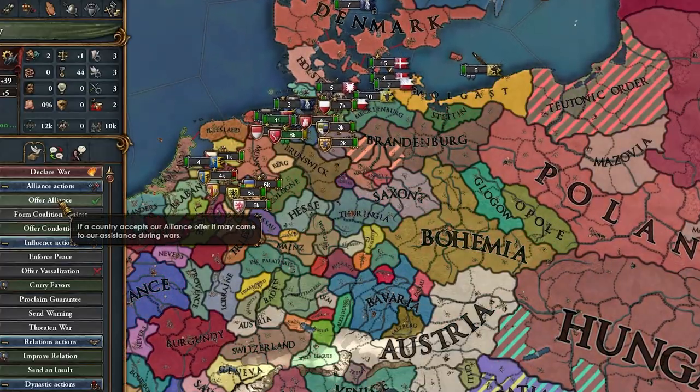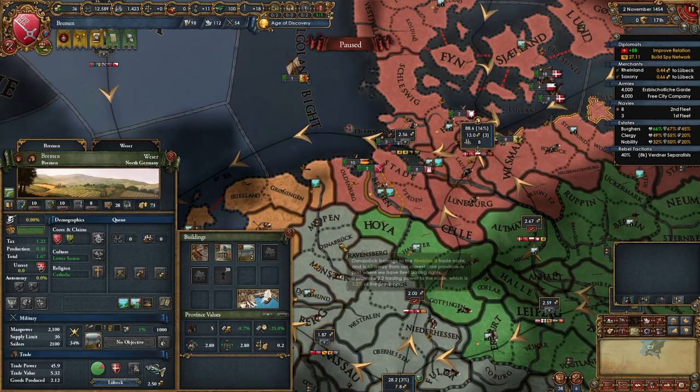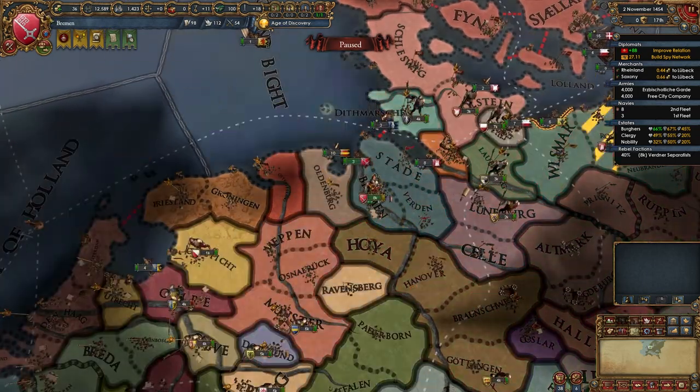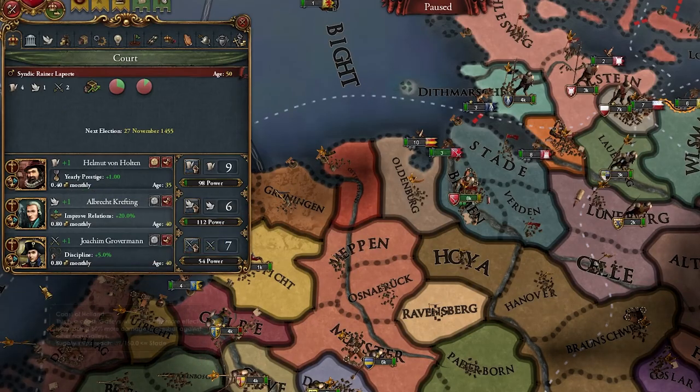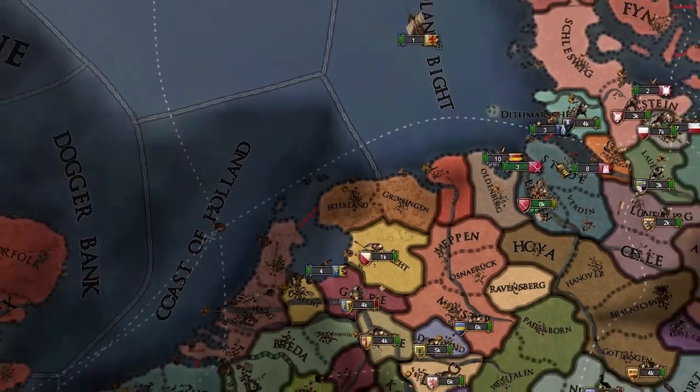Bavaria formed — nice. Let's link up with them. Not bad! I've bumped Bremen up to a level two center of trade, and I've built a marketplace and a church over there as well. We're making some nice income. I'm running advisors in all three categories. I did just get burger loans, but it is what it is.